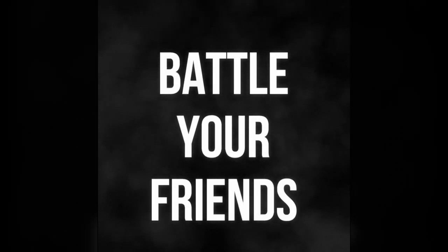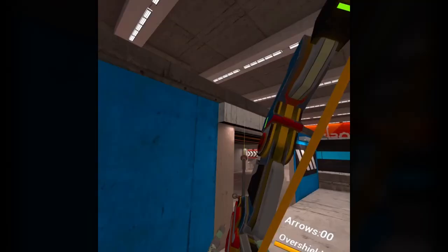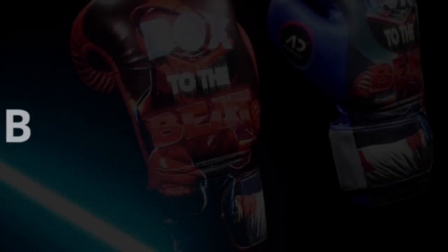Next up is The Bobots Firing Range. Bobots puts you in the shoes of a robot equipped with a powerful bow and an array of advanced arrows. The goal is to shoot enemy drones, recharge your shields, and protect yourself from enemy fire. Shooting targets also plays a crucial role, as hitting them rewards players with even more powerful arrows.